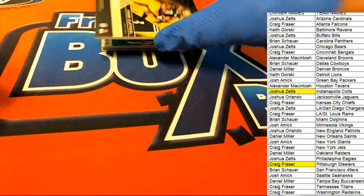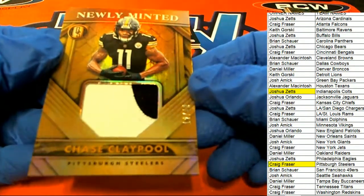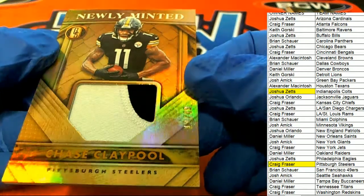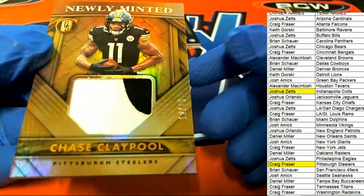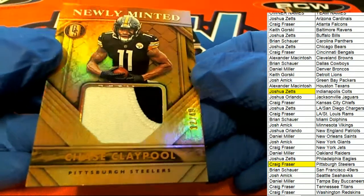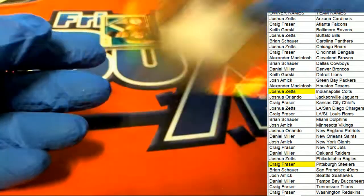This is Chase Claypool for the Steelers — newly minted, 12 of 49 relic. So the Steelers have been a good team to own in the break. Congratulations, nice one Craig — newly minted Gold Standard hit.